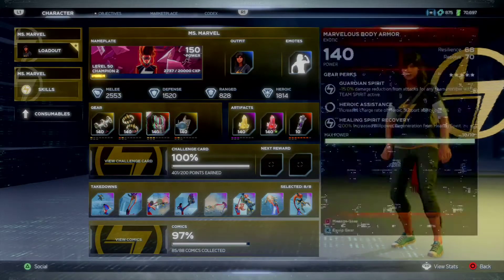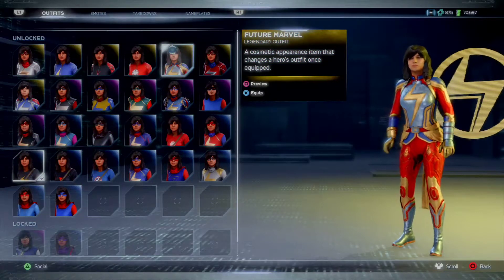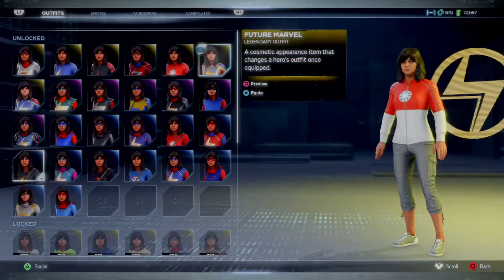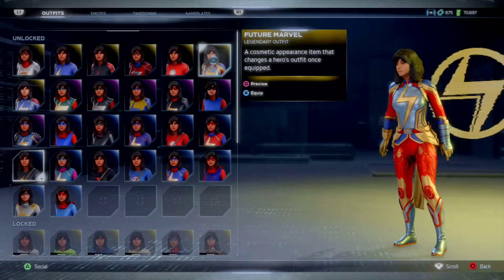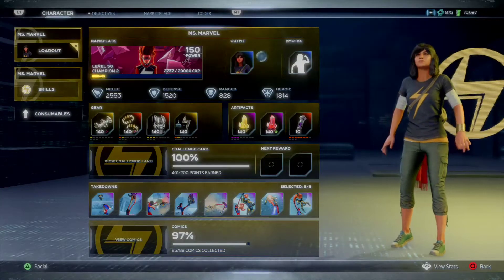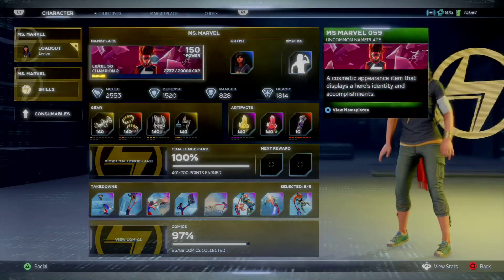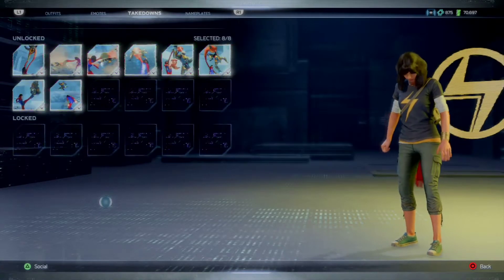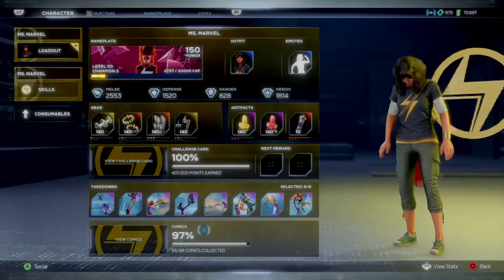For outfits, I don't usually wear the Superfan outfit — the outfit I'm rocking is a Future Marvel outfit and I love it. She's gonna get a new outfit soon so I'm going to switch once that happens. I use her Tough Enough emote and I love the Ms. Marvel Number 59 nameplate for her. For takedowns I have all eight active right now. I'm 85 out of 88 on the comic books.